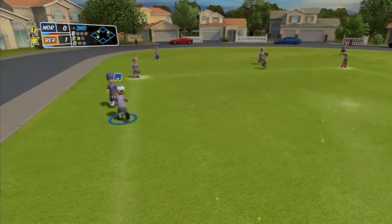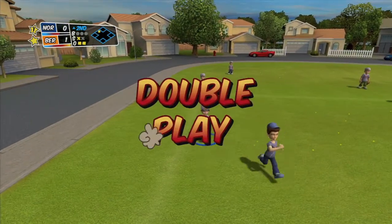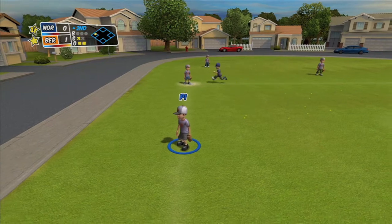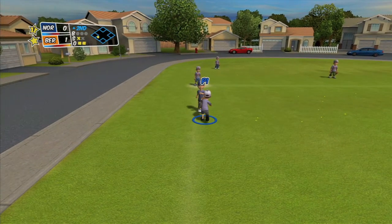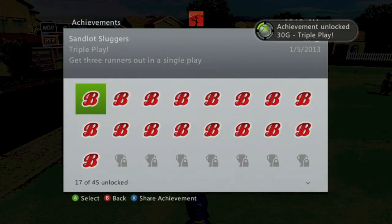Then with your left trigger on your second controller, have them run all the way home, and have your pitcher just strike them out one by one as they're running up the baseline. You should get three outs and get the achievement for 30 gamerscore. And that's all there is to it.